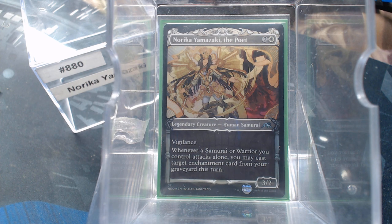Welcome back to Cure for the Common Game. Today in deck number 880, we're going to finish off the row with Noriko Yamazaki. For 3 mana we have a 3/2 Vigilant Human Samurai. Whenever a Samurai or a Warrior you control attacks alone, you may cast a target Enchantment card from your graveyard this turn. So we want to play Samurai and we want to play Enchantments.